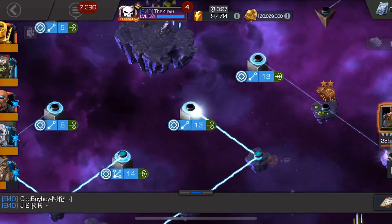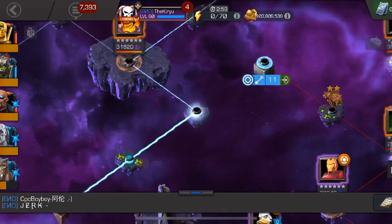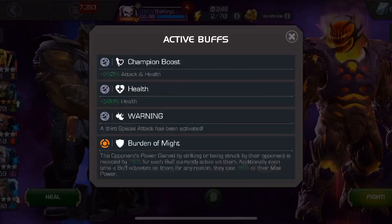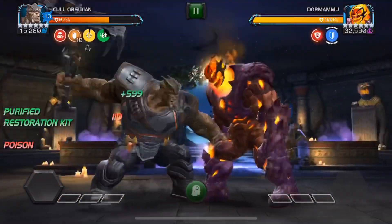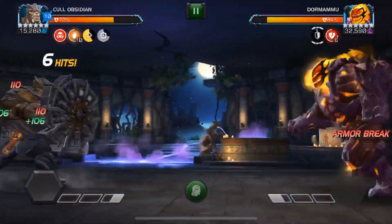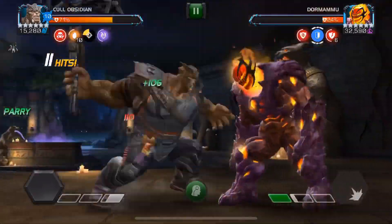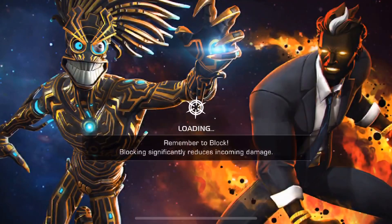Next we have Dormammu, who should be a horrible matchup. We have soft guard, Dormammu's degen ability, everything working against us. But we drop two heavy attacks, activate route buff, do one combo, do another heavy attack, and he's at 2%. One more hit — 15 hits total — Dormammu goes down. Didn't even break a sweat.